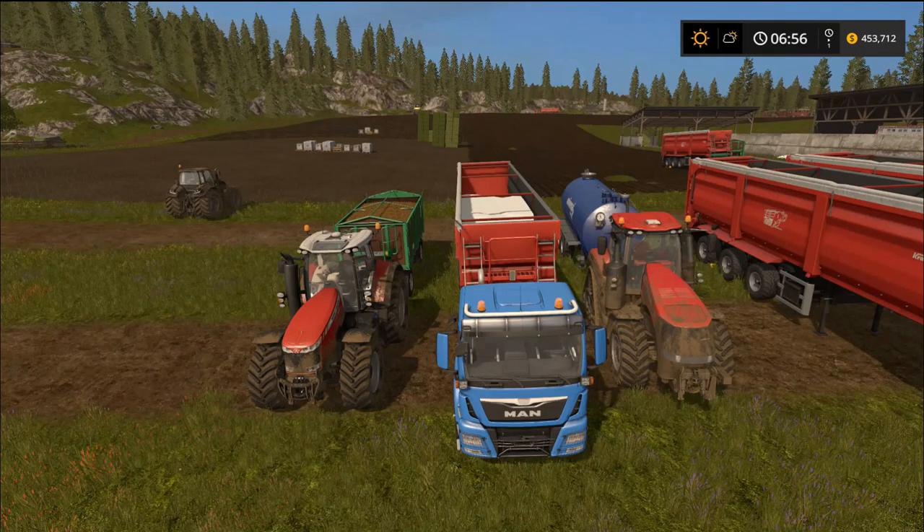This is the Great Mountain Placeable version 1.0, also called the Vineyard. The file size is 70.2 megabytes. It's basically a mountain with vines and grapes growing in rows, plus a couple pieces of machinery up there. You need to keep those machines filled with three different ingredients to keep it running: manure, dry fertilizer, and water. You'll also need a huge flat area to place this since it's massive.